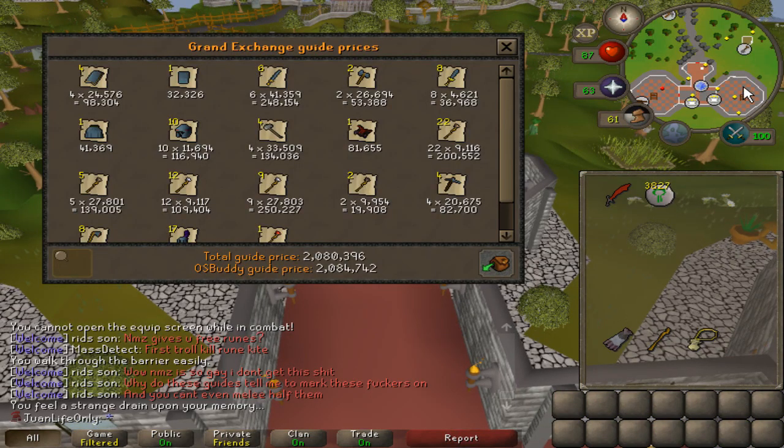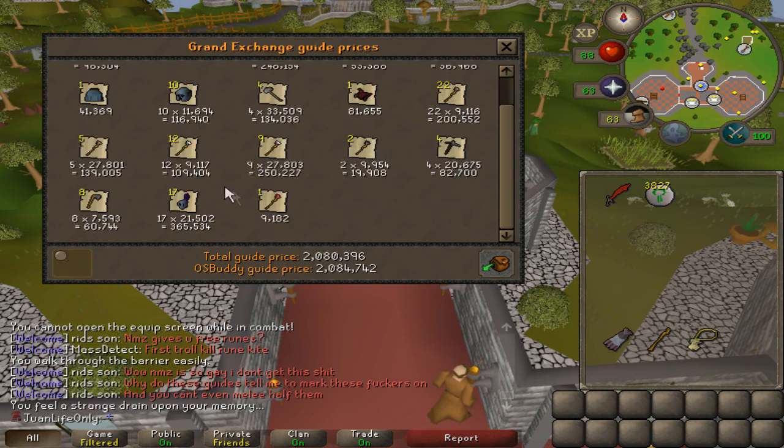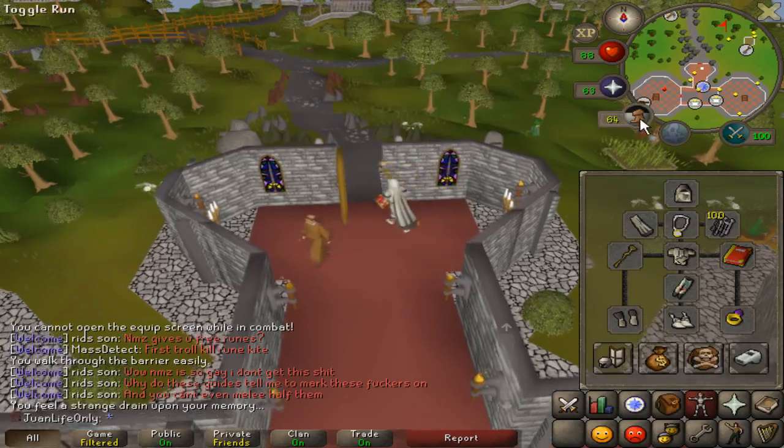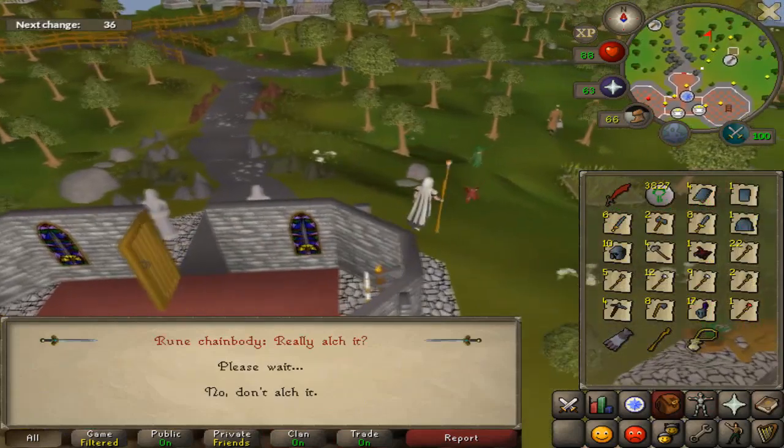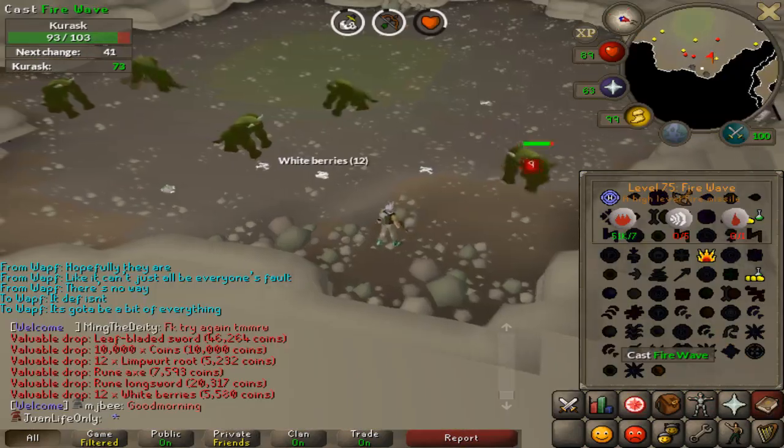I've been spending pretty freely — bought the cannon, invested more into kingdom, bought runes — and went from about 5 mil all the way down to 1 mil. But look at all the stuff I've gotten within a few tasks: already 2 mil worth of valuables. Slayer is so nice at high levels — easy GP.